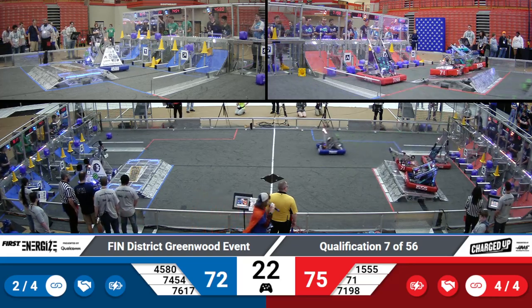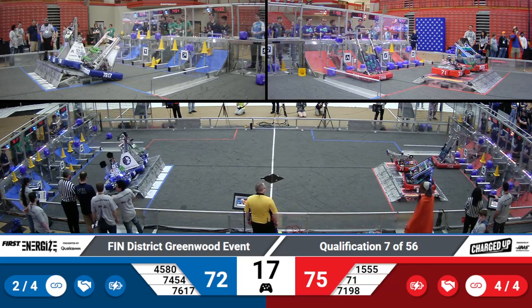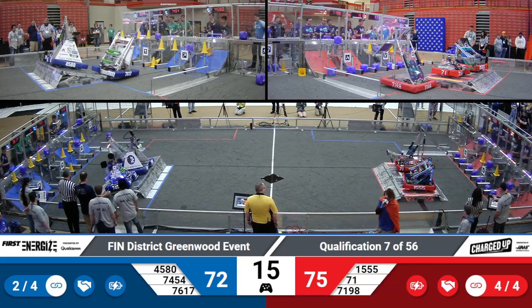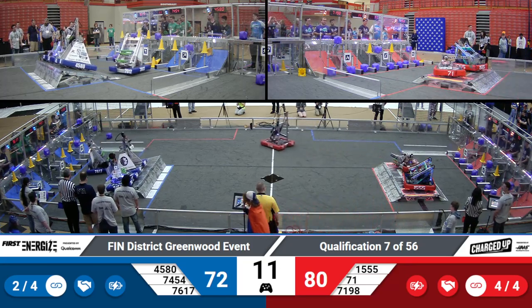Double engage. These robots, in order to maximize ranking points, will need double balance. Red Alliance going to keep and hold that. 71-98 looks for a last-second score for an extra 5 points. It's only a 3-point difference. This will come down to the climbs at the end of the match.